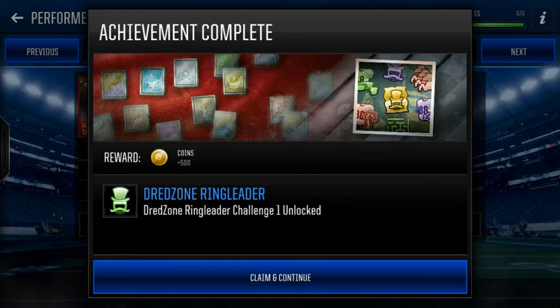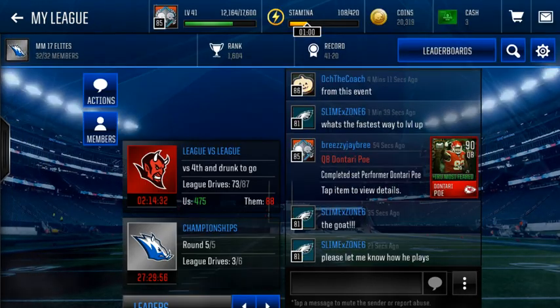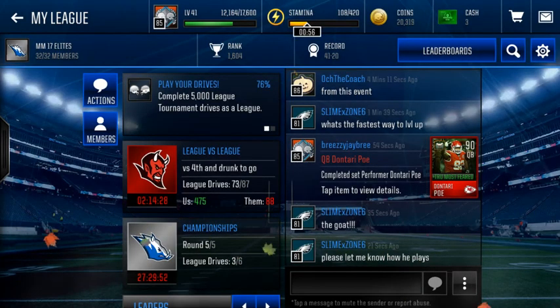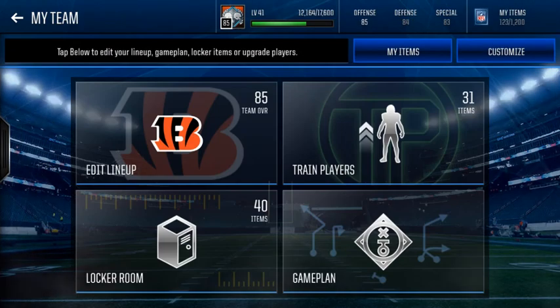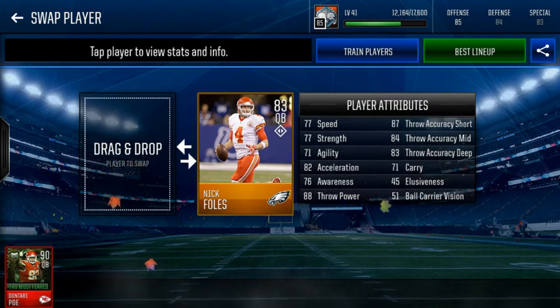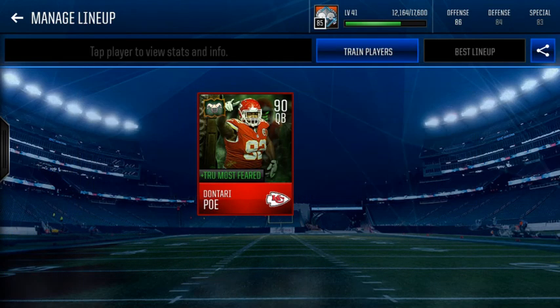Dread Zone Ringleader challenge one unlocked, 500 coins — let's go! Don Terry Poe is literally immediately the goat. Let me know how he plays. Don Terry is gonna go right in the lineup — I don't care who Nick Foles is. Don Terry Poe right in that lineup, let's go dude. This guy's insane, looking like such a good card.